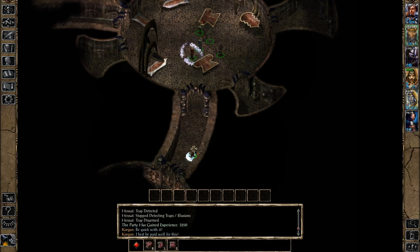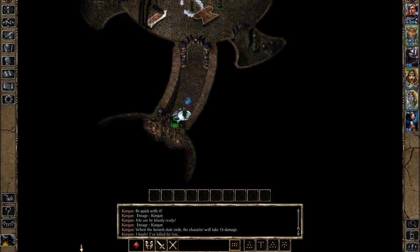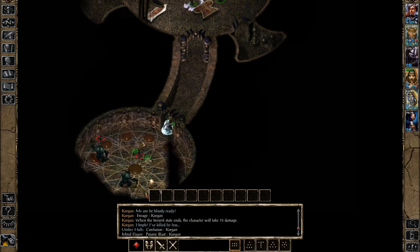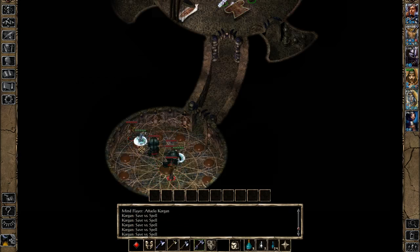If you want to guess that there are going to be some Illithids and enemies down here, you're absolutely right. Let us do what we always do — get a Simulacrum. Why have one Korgon when we could have two Korgons? We have a Mind Flayer, an Ulitharid, and another Mind Flayer. Actual Korgon, I want you to take care of the Ulitharid; Simulacrum, take care of that Mind Flayer. Let's go!